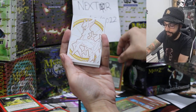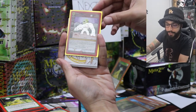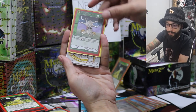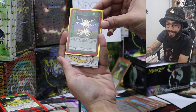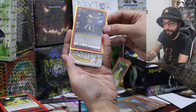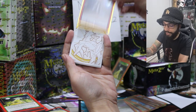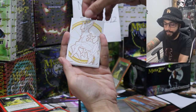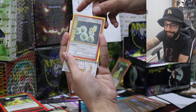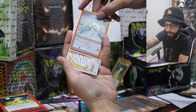Here we go — a Full Hollow Abduction, very nice, very nice, another Unlucky 13 Full Hollow. A Reverse Hollow Grafton Monster, a Reverse Hollow Old Books Crying Tree. A Full Hollow Wendigo — that's one of the high hitters of the box right there. Next we have a Reverse Hollow Light Elemental, a Reverse Hollow Amikak.